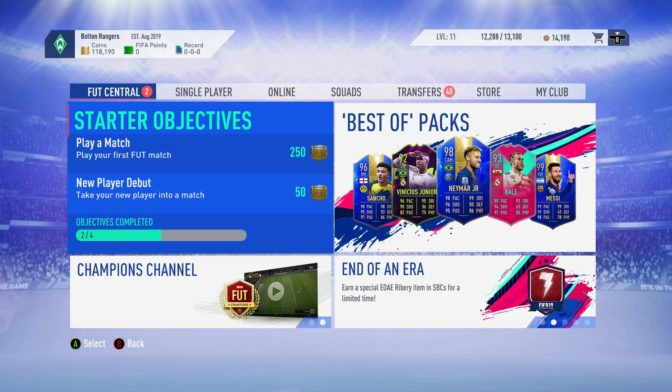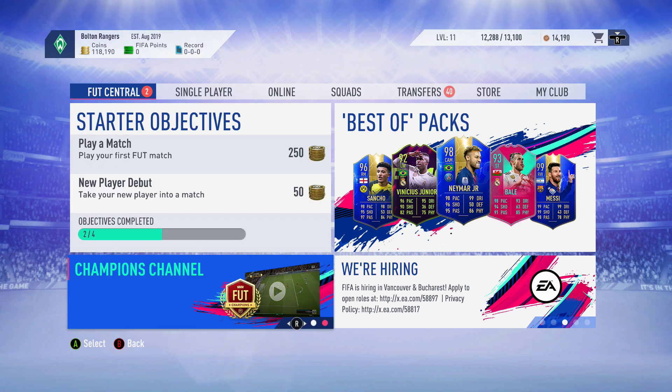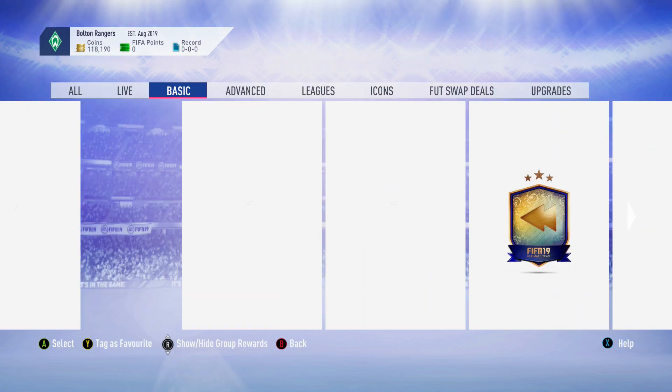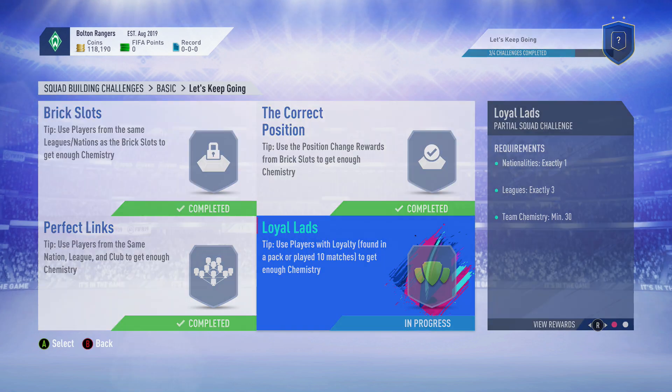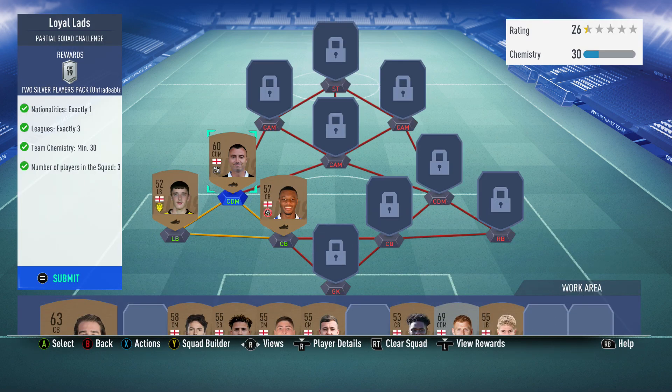In this episode we're going to be showing you more trading methods to get easy coins. As you can see we're up to 119,000 coins and we have a ton of stuff in the club and some more stuff to submit. To start off this episode we did finish some more SBCs and I'm going to show you guys the teams I used.